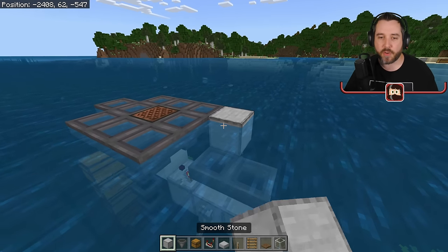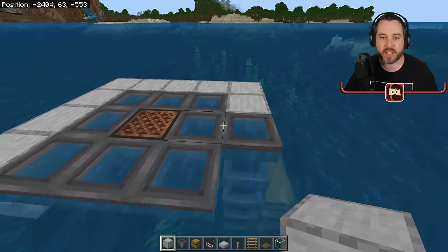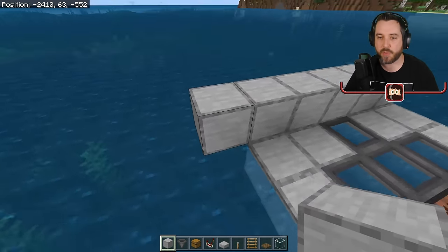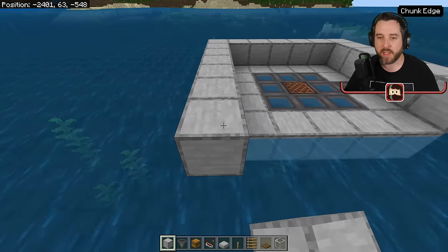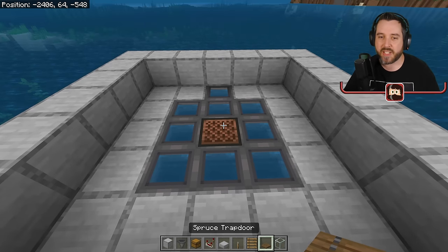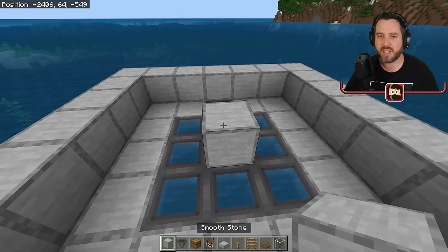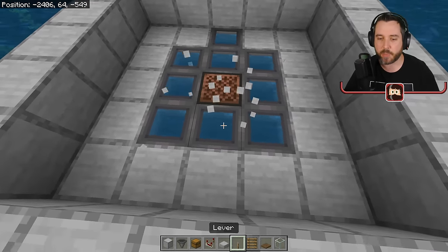Next, I'm going to build a little bit of a platform — we're going to surround this area just like this, then build up a border around that. That's going to keep us from falling off the edge and help the Allays direct their items into the hoppers. Now we need to make sure our Allays don't throw items on top of the note block, and we cannot block the note block, because that will block the sound coming out of it and it'll stop working.